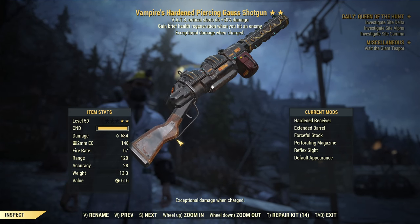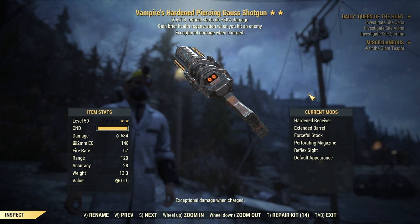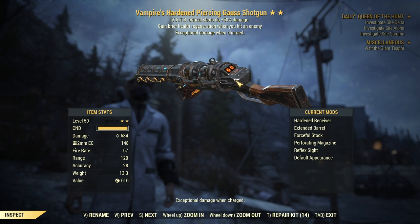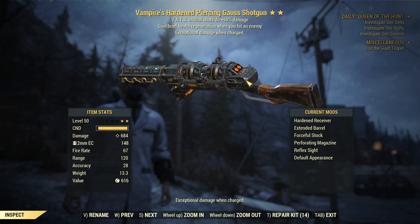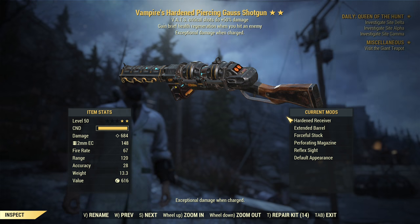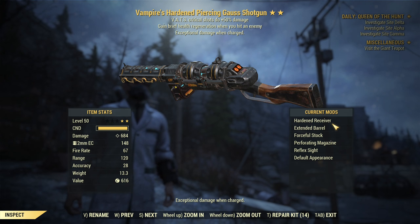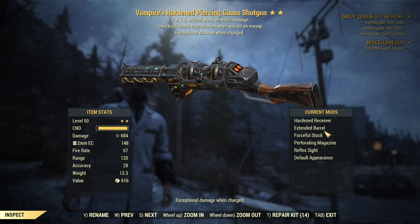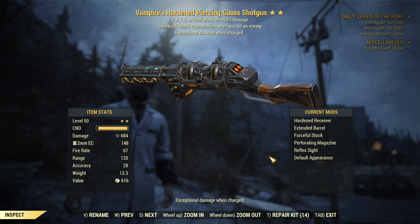About the mods I'm using: these are the best mods for VATS, and really, if you want to use this weapon, it's for VATS — at this moment it doesn't work very well without VATS. The mods are as follows: Hardened Receiver, which is amazing for damage — same damage as Prime but the ammo is lighter. Extended Barrel for the highest range and best VATS accuracy. Forceful Stock to reduce AP cost. Perforating Magazine to increase damage. Reflex Sight to reduce AP cost. Mods are very simple.